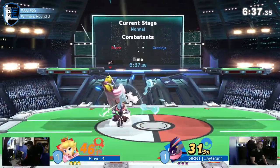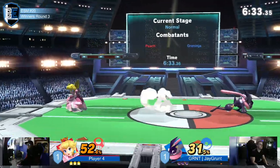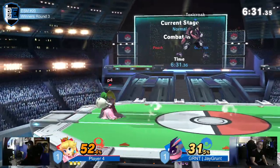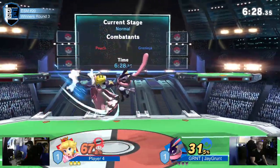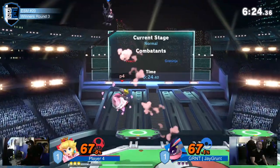More Peach than Greninja though — Greninja really just got forward air, back air, forward air. Sometimes there's the scythe. Turnip is pretty explosive because it just leads to the end all be all.